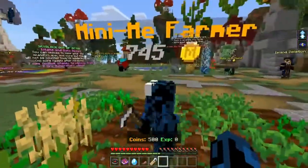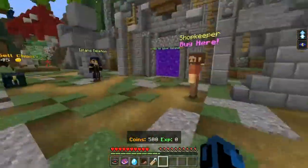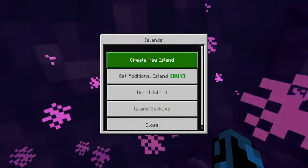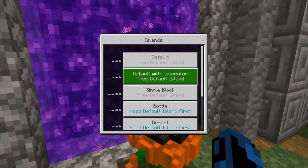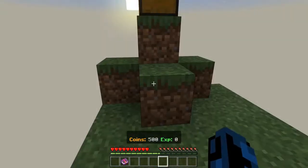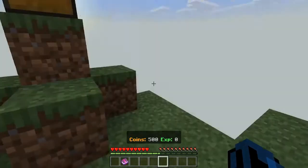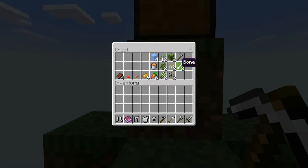Okay, mini versions of me! Let's go to my island, jump in the portal, create new island. We'll just start default and see what happens. Got onto our island, so let's open the chest — oh, we start with iron armor and stuff, okay.